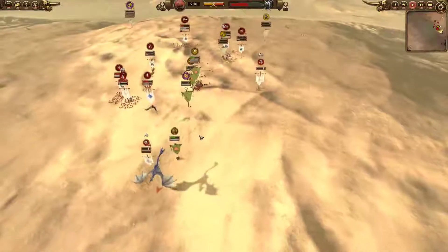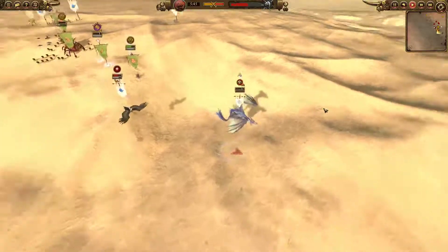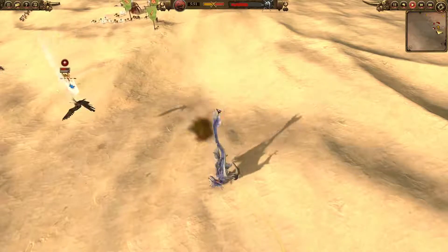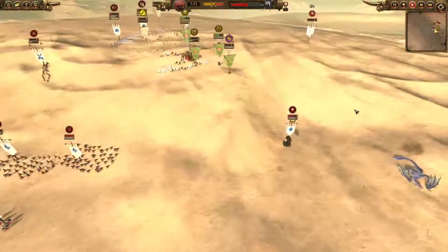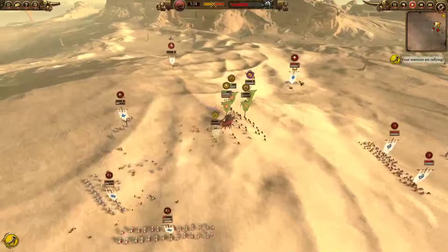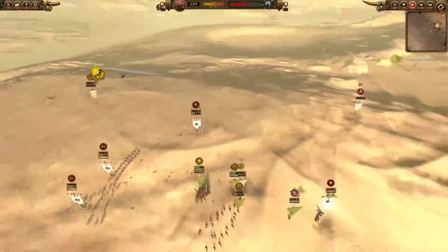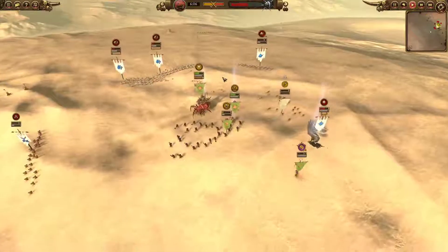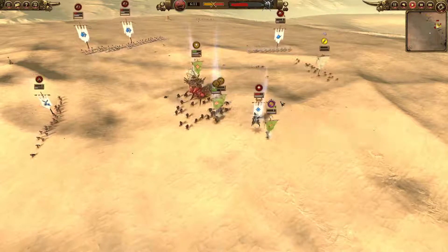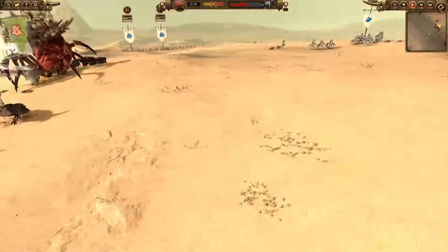That is bad for the Greenskins, because now Alariel has a chance to heal the Dragon with the Star of Avalon. But — oh no — Vindictive Glare goes down and actually kills the Star Dragon. That's a bad, bad thing for the High Elves. Now you only have Alariel, and I don't know if she's going to be able to handle both the Black Orc Big Boss and Arachnok Spider. But it's definitely going to be hard — she's going to have to pick off targets and cycle charge. This is where Alariel could shine.